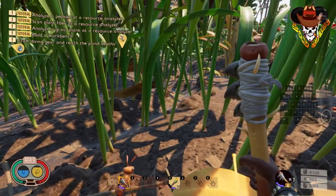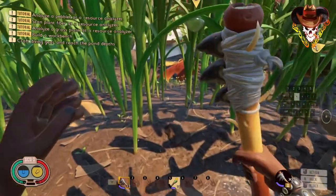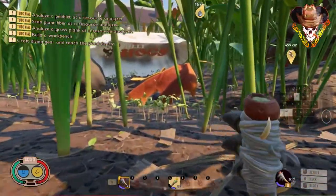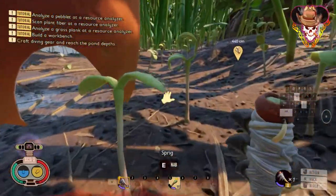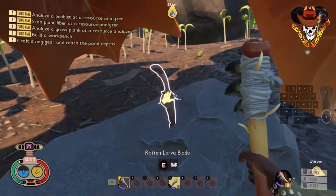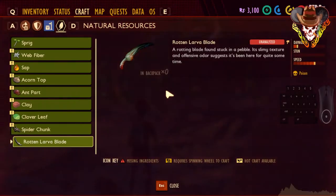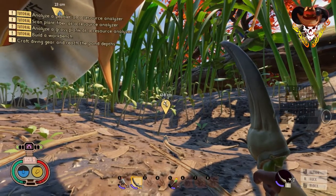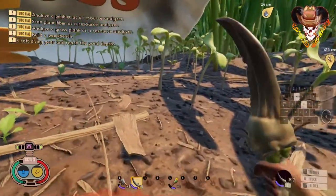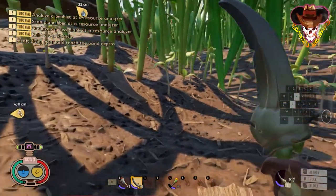Now, a little bonus — if you look over by the hot dog wrapper, there's a leaf right there. Look at that — you will find a rotten larva blade. Believe it or not, it is a really good knife. We found it stuck in a pebble. The damage is slow but the speed is quick; it's great for worker ants and gnats. But what you really want to get is the fang blade — after you kill your wolf spider it'll look like that, but it'll be from a wolf spider.